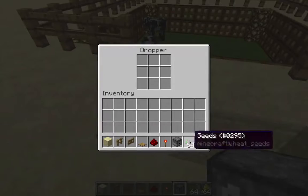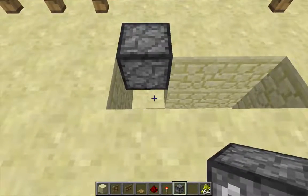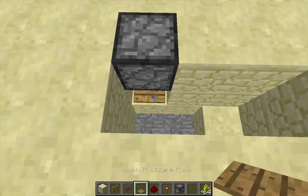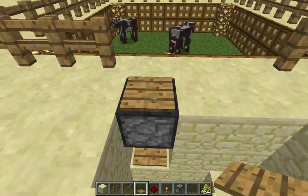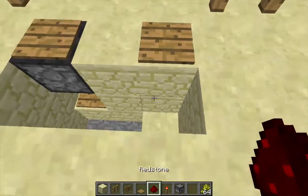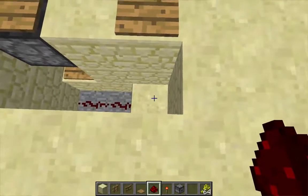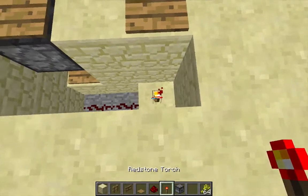Go ahead and fill this dropper with some kind of junk items — these are the items that we're going to let despawn. Then underneath the dropper, place a pressure plate. On top of the dropper, place a pressure plate. And two blocks to the side, place another pressure plate. At the bottom of the trench, place a short redstone wire, and on this block over here, place a redstone torch.